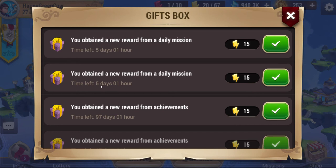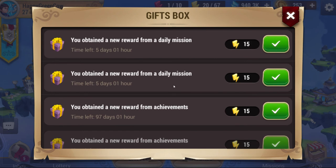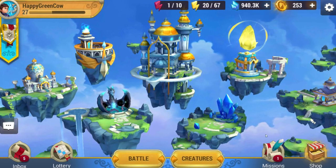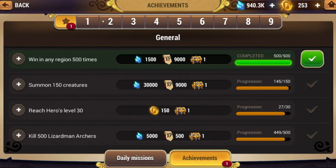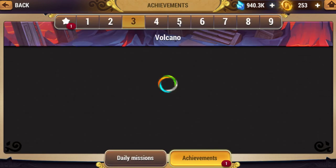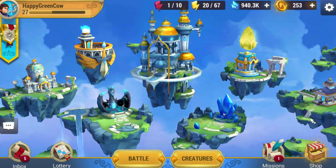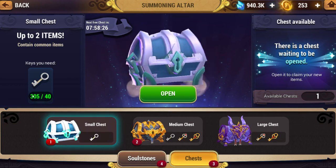Achievement rewards haven't expired yet — daily missions are 5 days, and the actual achievements are about 97 or 99 days. They do have an expiry, but as long as you play a few times a week, you'll be fine. So that covers daily missions, the actual achievements, and scenario achievements as energy sources. It also covers chests, which not many people think about — they're really good. I had like 800 chests before I started grinding away.